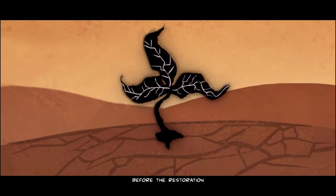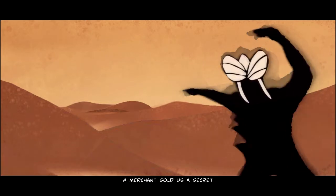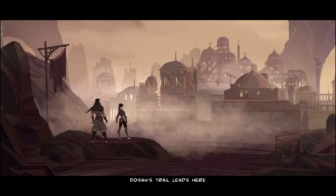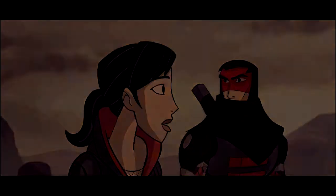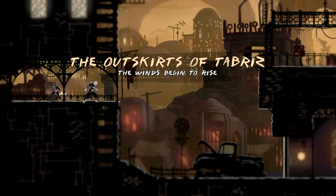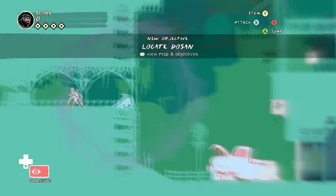Before the restoration, as the other clans strayed and disbanded, a merchant sold us a secret. He led us to a flower whose petals burned with toxin. Dosan's trail leads here — the source of the Incan marks. If his eye has a secret, it's in there. Now, this level introduces a new mechanic that is kind of a pain in the ass, but we gotta get through it. And that mechanic is... TRAPS!